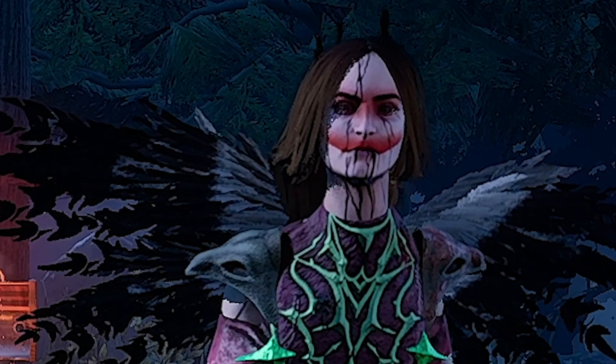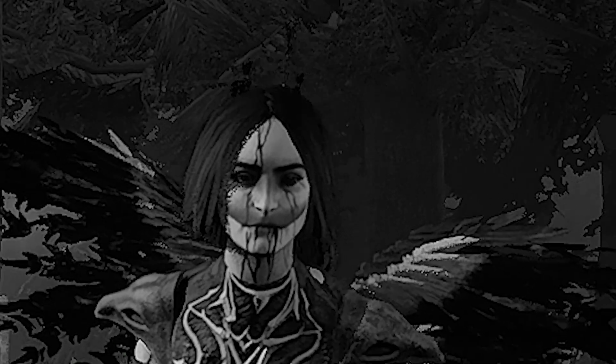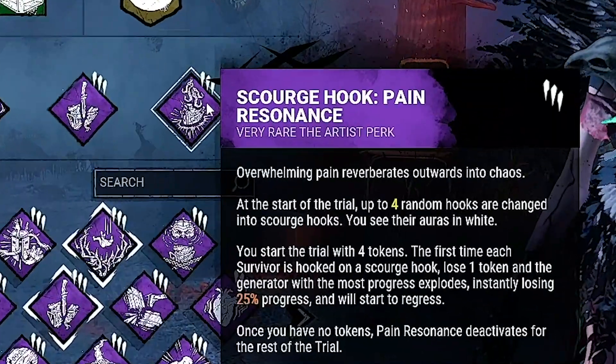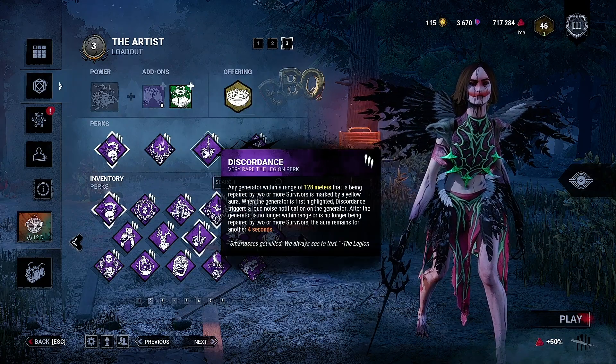Hello everybody, welcome back to the Harvey Marley channel. The build — the three key perks — Pain Res, Discordance, Dead Man Switch. They all work great together.